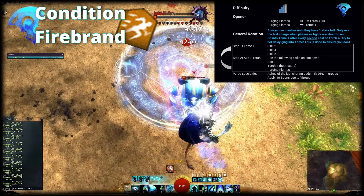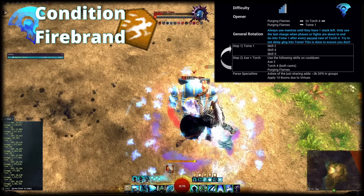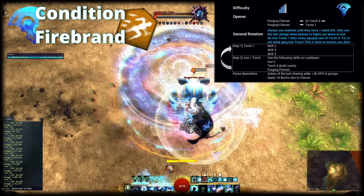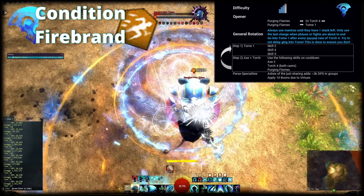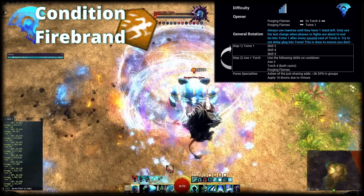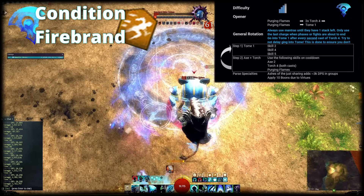Whenever you go into Tome of Justice, use 2, 4 and 5 whenever they are available and exit. With this rotation, you will provide full Quickness and good uptimes on Might, Protection, Resolution, Stability and Fury around you. And that hasn't even mentioned the potential inside the two other Tomes, where you can find Condition Cleanses and choices for all other boons in the game aside from Alacrity, if you need to apply them.